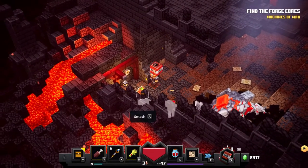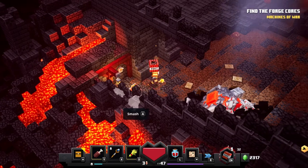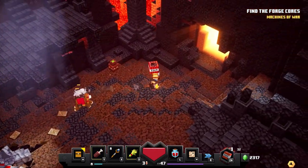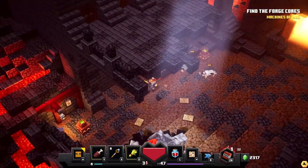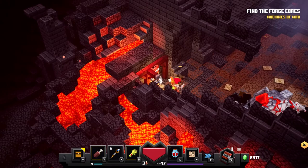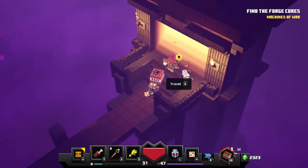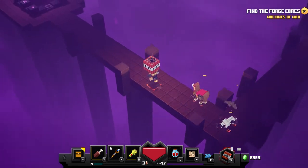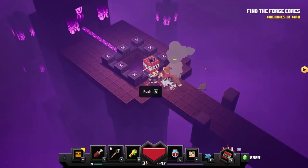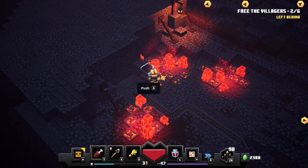This is also kind of an easy one. When you go to the Fiery Forge and enter here, you will see a lever over here. Pull it and it will open up. Do the same thing — grab it and go back to camp.